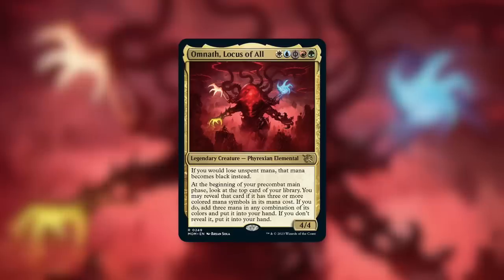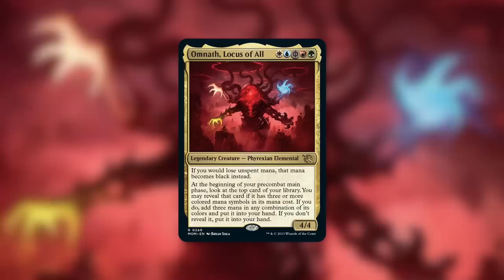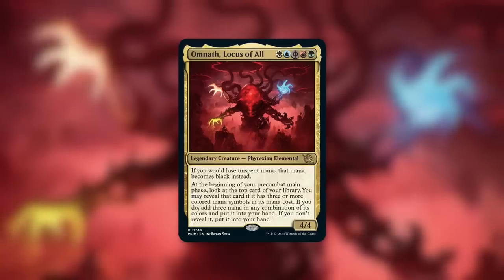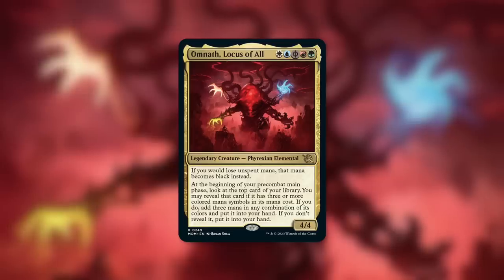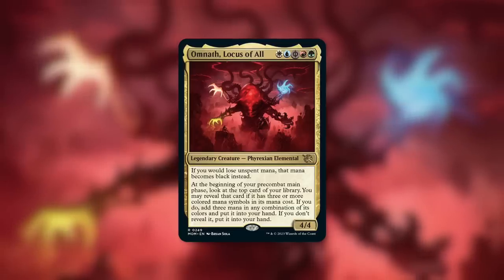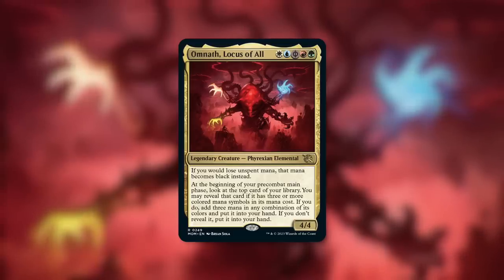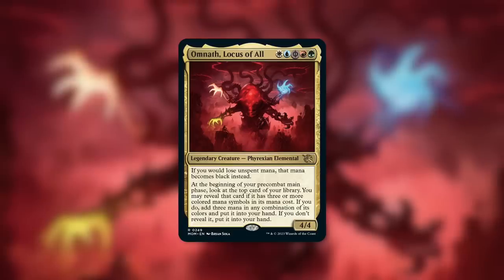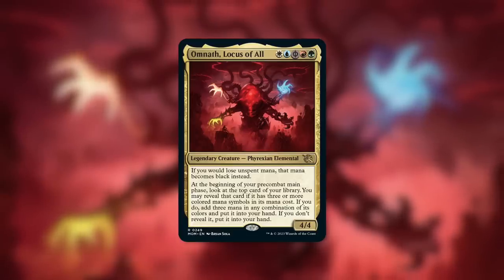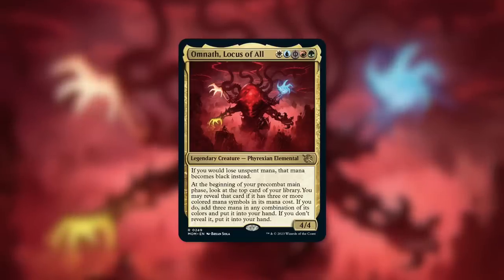Also, that second part — for a commander that basically just costs four mana, this is pretty absurd. That second part says: at the beginning of your pre-combat main phase, look at the top card of your library; you may reveal that card if it has three or more colored mana symbols in its mana cost. If you do, add three mana in any combination of its colors and put it in your hand. If you don't reveal it, put it into your hand. Basically, free mana just for looking at the top card of your library. You just get free extra mana and card draw. This is mana storage, additional free card draw, and additional potential free mana. This commander does a ton of things, and it is a five-color commander. I see this one being incredibly popular and heavily played.